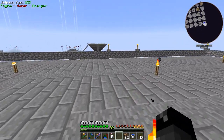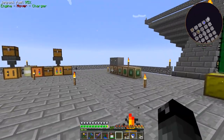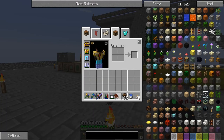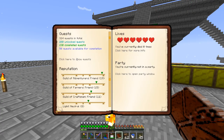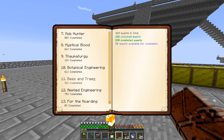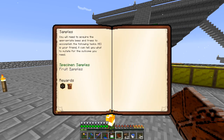Last episode we were working with the bee stuff and finished that all up, and then we uncovered that the quest in the bees and trees section actually has stuff for trees. So I want to start working on this today — fruit samples.